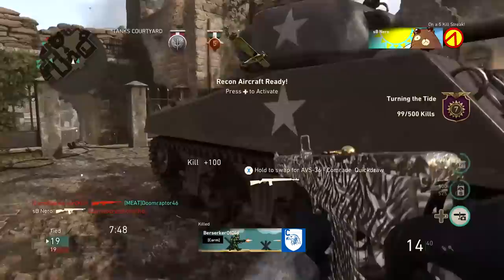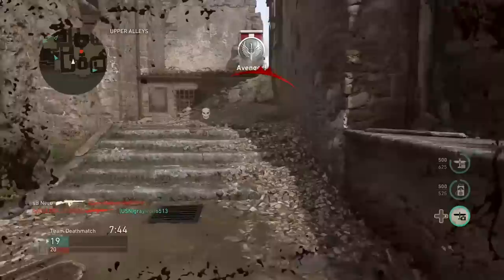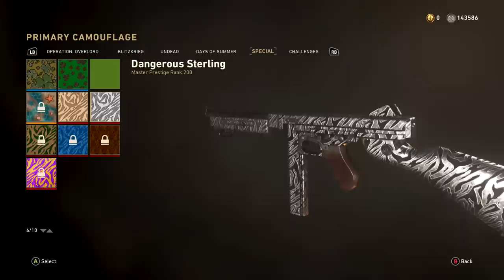You've probably noticed that my camo is animated and looks like Chrome Tiger, even though it's not actually Chrome Tiger. Let me use that to transition to my next topic: Master Prestige Rewards. They finally hit the game today, and the camo you're looking at is actually what you get for hitting Master Prestige Level 200. Here's how Master Prestige Rewards work.